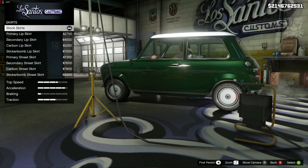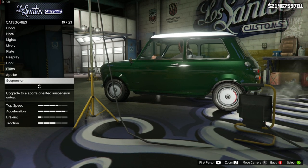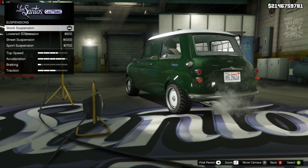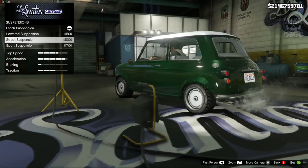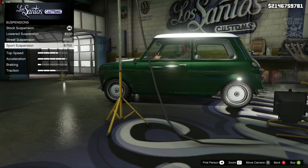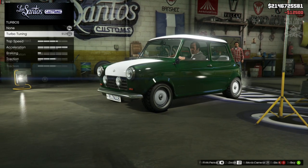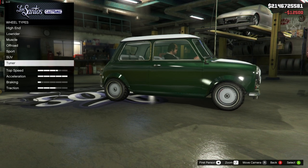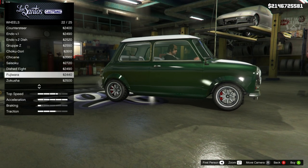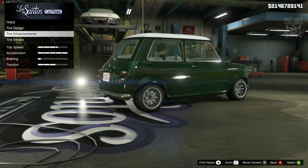Next we've got the side skirts — we are going to go with the primary lip skirt. For the suspension, we are going to slam it — we're going with sports suspension. Transmission, we're going to get a race transmission. And turbo tuning. For the wheels, we're going to go wheel type into tuner, then find the Fujiwara rims. Once we're here, we're going to go into the tires and purchase the bulletproof tires.